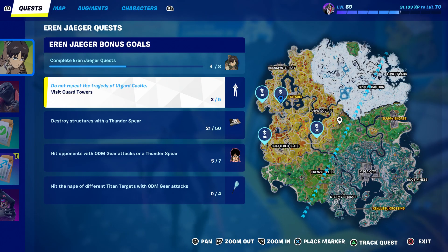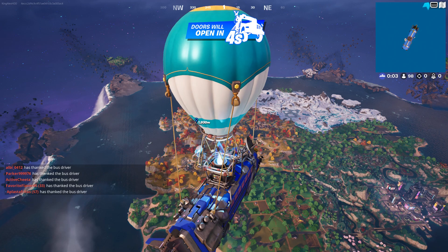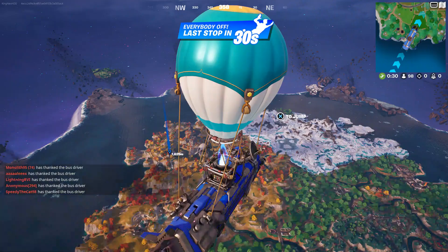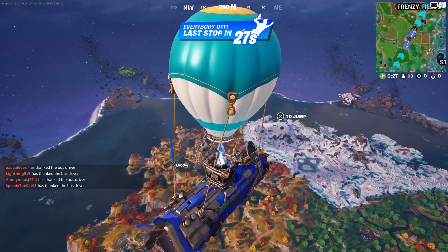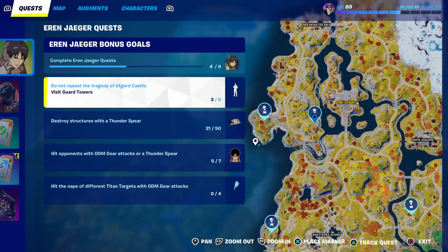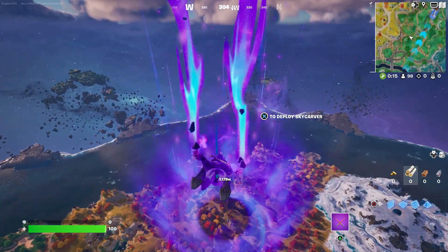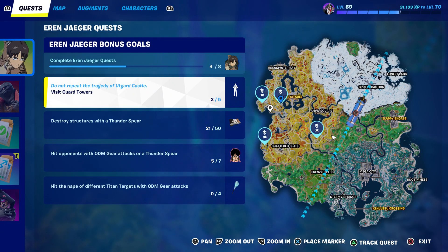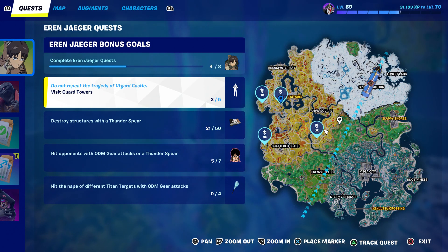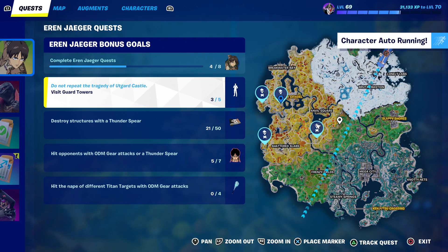We spawned really far away but that's completely fine. Just go to this tower and then this one — that's pretty much it. It's simple. I'm going to jump out of the battle bus, fly over there, complete it, and get myself a free emote that comes with the battle pass. Thank you so much for watching my video — make sure to like and subscribe, and I'll see y'all next time. Take care and have a good one!